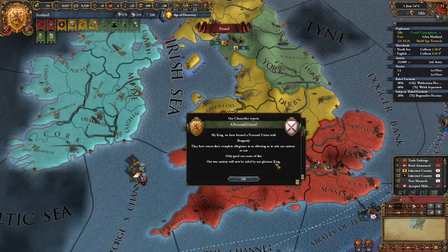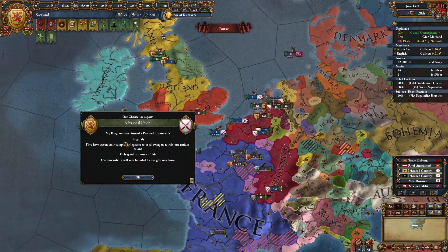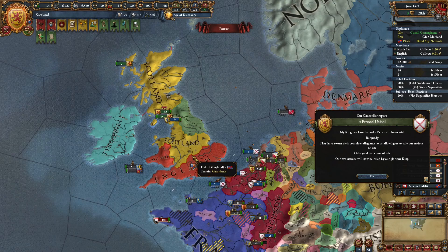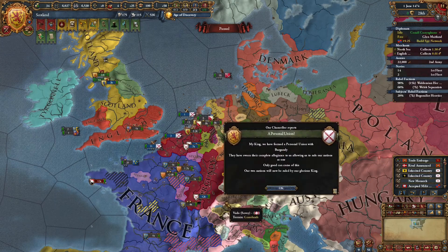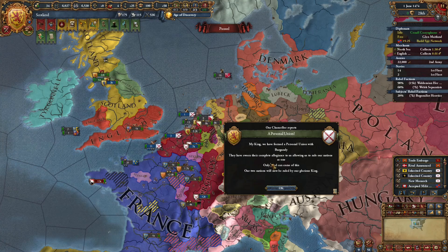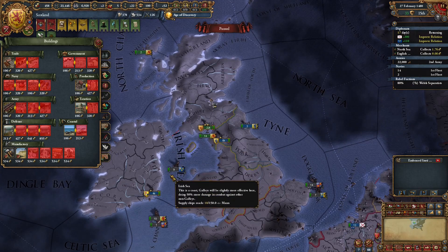Something very nice that happened in my game: I got a personal union with Burgundy. If you're able to ally Burgundy and Royal Marry them this can happen, especially as a medium-sized nation. The Burgundy inheritance is usually claimed by Austria or France, but if you can Royal Marry Burgundy without jeopardizing your French alliance, definitely do it — you might get lucky. For your first Splendor ability as Scotland, I recommend taking Justified Wars.